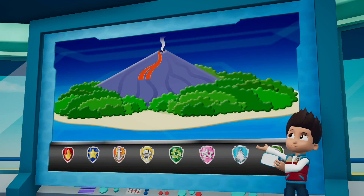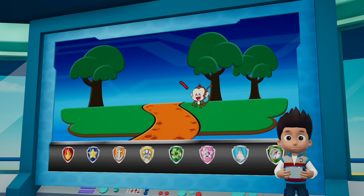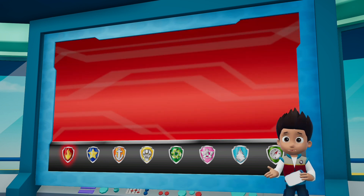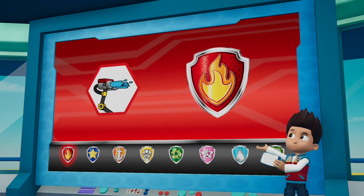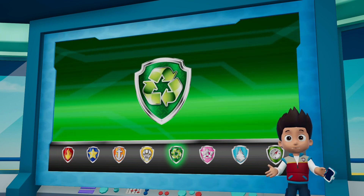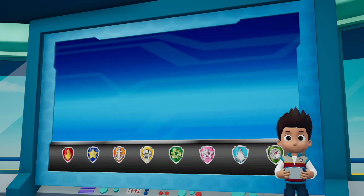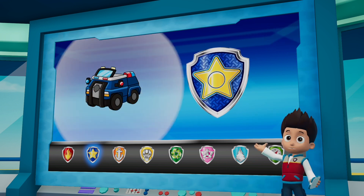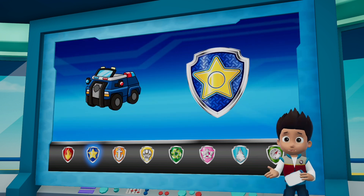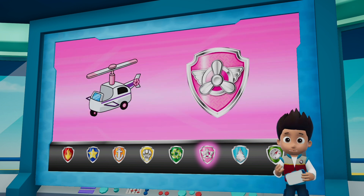Pups, we just heard that the volcano's lava destroyed a bridge, trapping Mandy the monkey. We have to help. Marshall can cool the hot rocks using his water cannon so we can reach the bridge. Then Rocky can repair the bridge so we can rescue Mandy the monkey. We can let the monkeys know that it's not safe using Chase's siren on his truck. And Skye will use her copter to help Rocky reach the broken bridge.